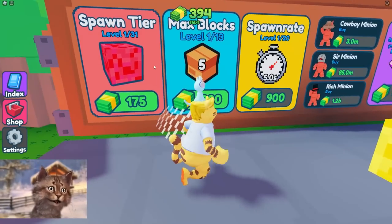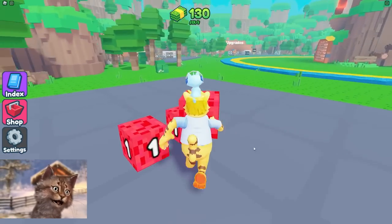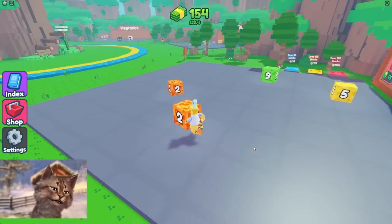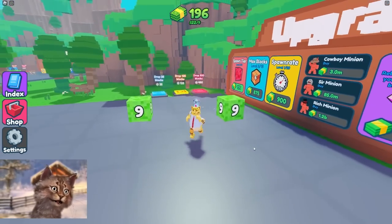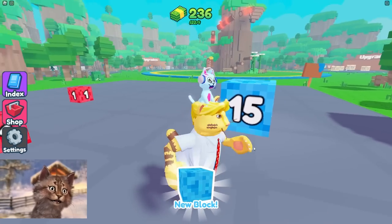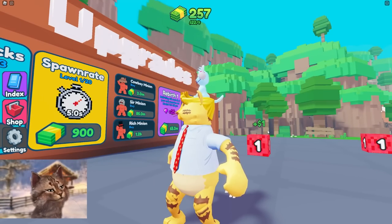Two plus two, boom, five. What is this spawn block? Oh, max blocks, okay — right here, boom. One plus one, okay, and then one plus one is two, two plus two obviously equals five, we all know that. Five plus five equals nine guys. What is nine plus nine? It is fifteen — obviously, everybody knows that nine plus nine is fifteen.